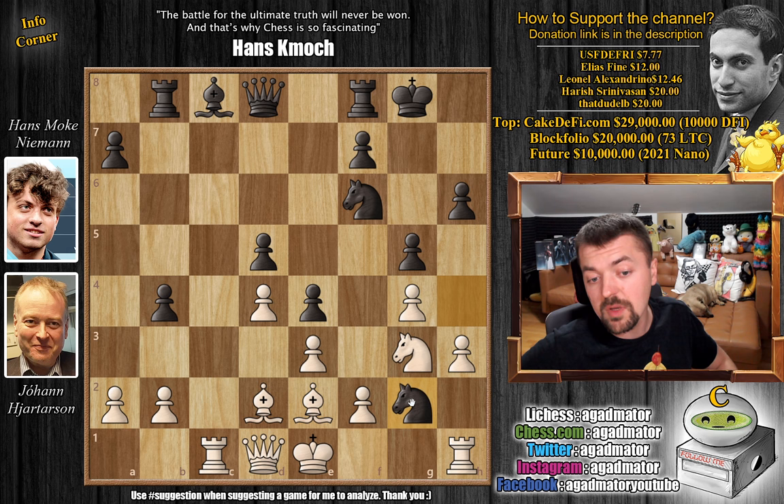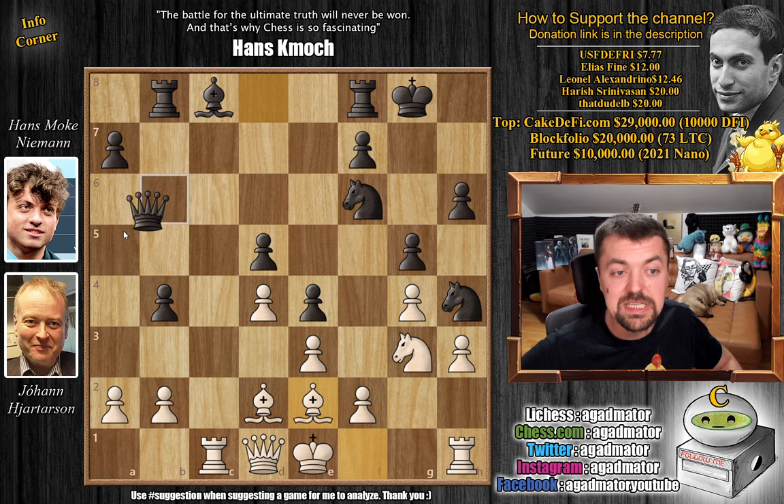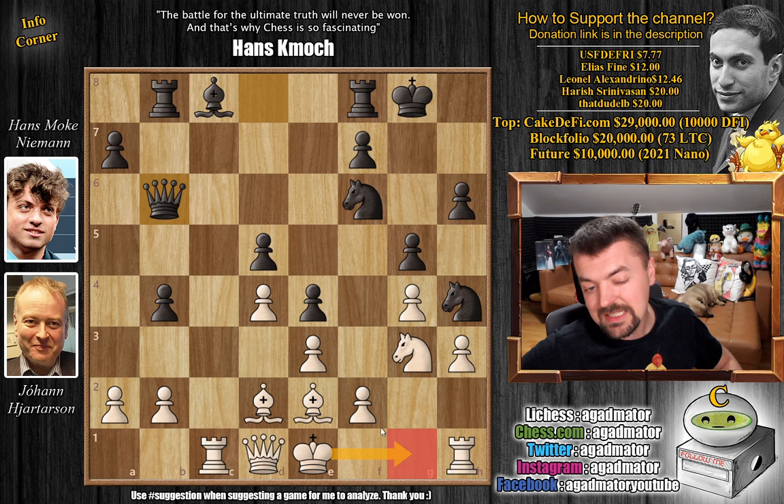Now there are so many moves you could play here with black, because black's position is somewhat better. You could play a5, just solidifying on the queenside. You could play bishop to d7, just connecting your rooks. Or you could just take away white's castling privileges with knight g2 check — king f1, knight back to h4. Now what is white going to do about this rook? How are you getting it into the game? It's not easy for white. However, in the game queen to b6 was played, probably anticipating that white will maybe castle.